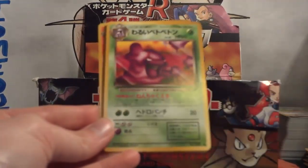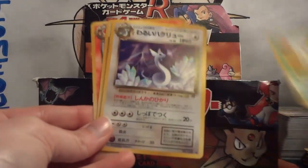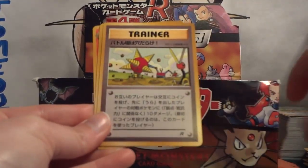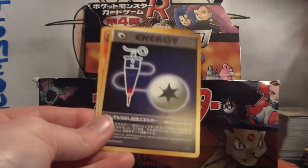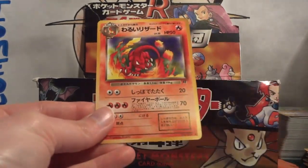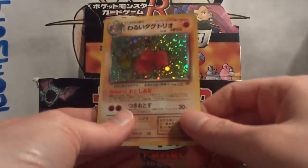Pack 8: Machop, Drowzee, Muk, Porygon, Koffing, Dark Dragonair, Digger, Full Heal Energy, and Charmeleon. And my holo is another Dark Dugtrio. So now they're gonna come everywhere.